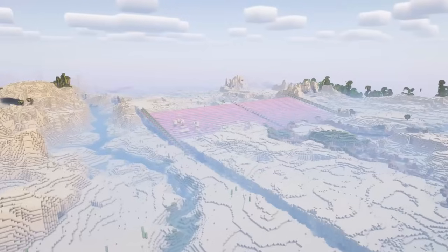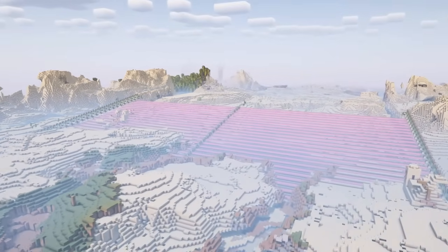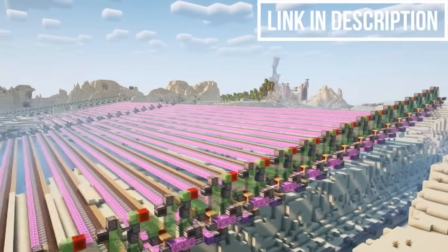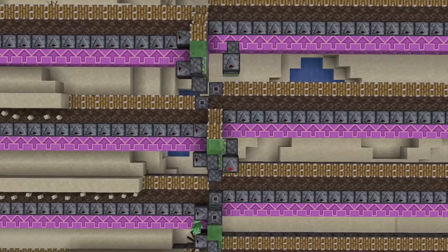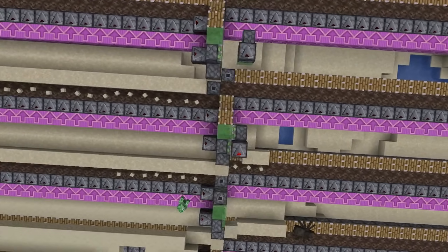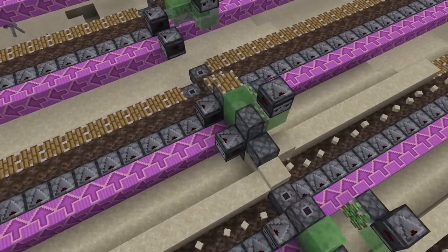Before we actually launch this thing, I just want to take a moment to explain how the whole deal works. This sand quarry is designed by Desudesu, so if you're interested you can find it in the link below. The way this thing is actually able to harvest sand is by taking advantage of its behavior as a gravity block. This floor piece is being pushed forward by the flying machines, and as it does that, the sand is pushed upwards and then falls down onto the soul sand, which breaks it into item form.